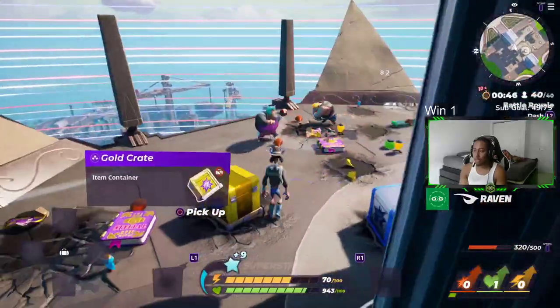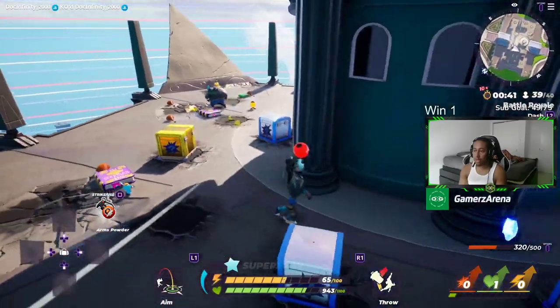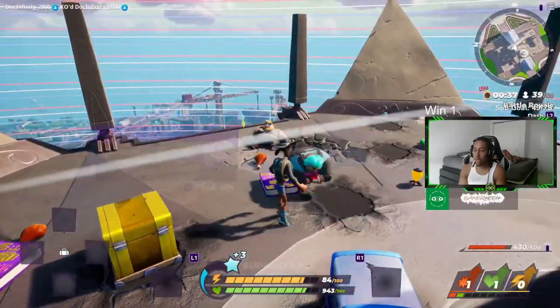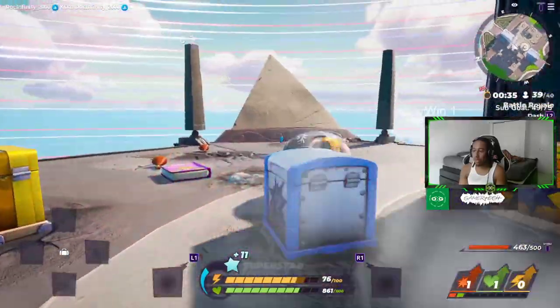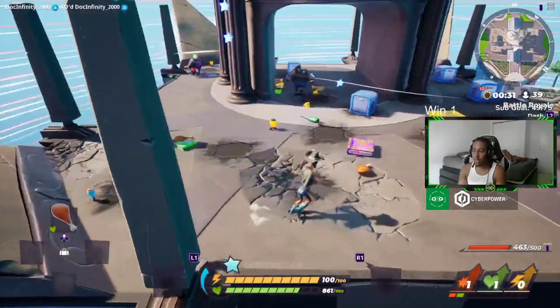The first change you can see is on the right side — there's a damage meter which says 320 out of 500. That is your damage meter for getting perks now. It actually shows you how much damage you need to do to receive a perk, and that system is still random. You can't decide what perk you get; it's just randomized.